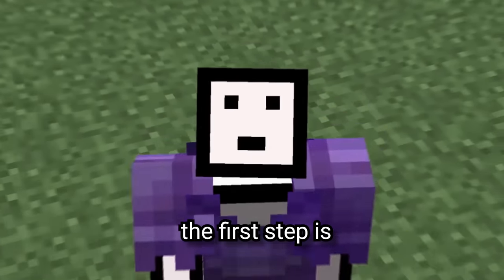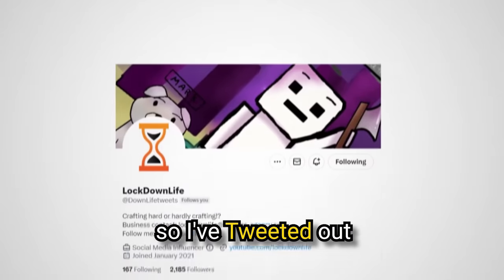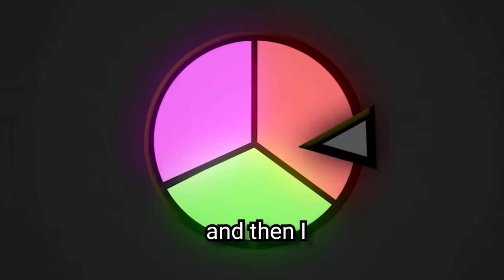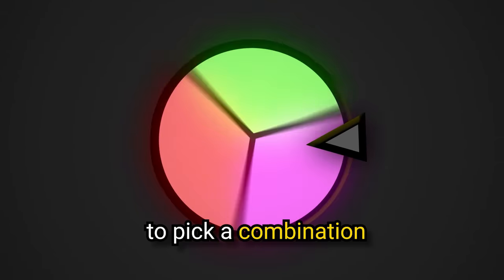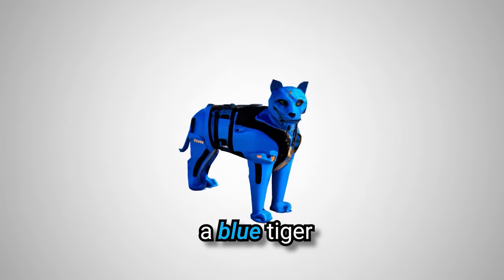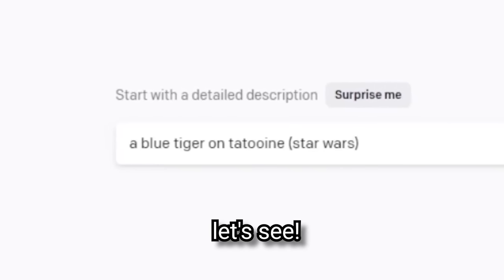So now we're going to use this AI to build something beautiful in Minecraft. The first step is to get some suggestions of what to build from you guys. So I tweeted out asking for your favourite colours, animals, and places. Then I used a random wheel to pick a combination of the three, and this is what we came up with: a blue tiger on Tatooine, which is the planet from Star Wars. This is going to look really cool.